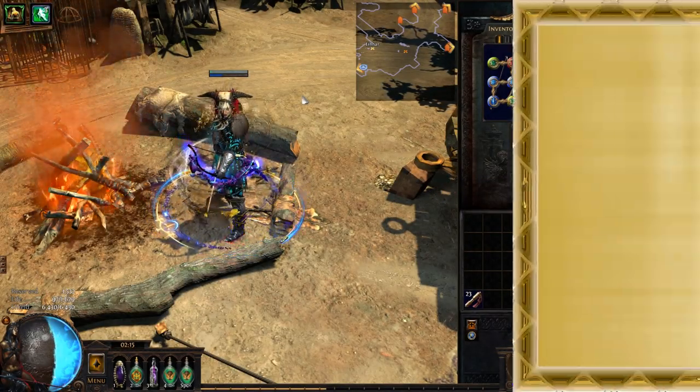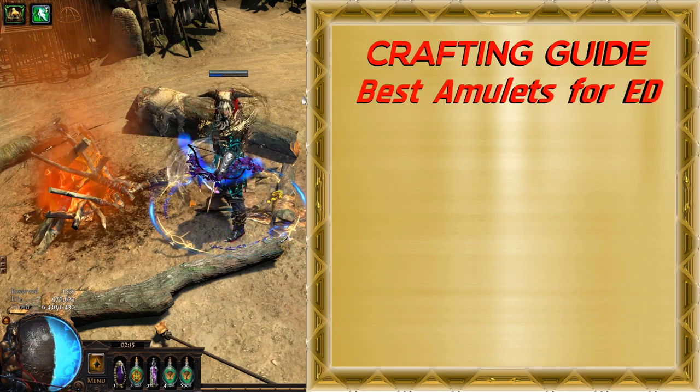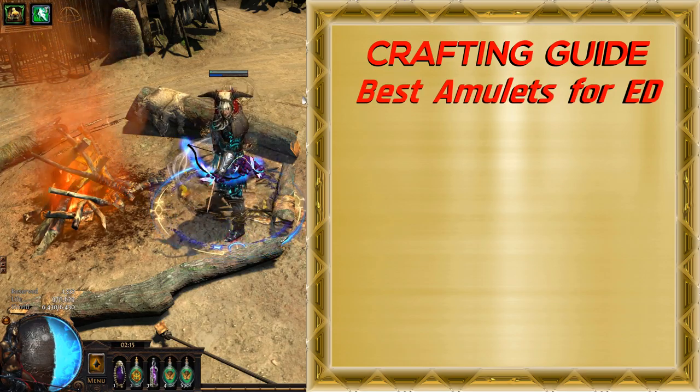Hi, Neysha is here. This time I will show you how to craft the best amulets for Essence Drain, Bane, Solrend, and similar builds.